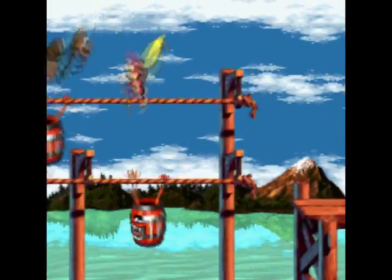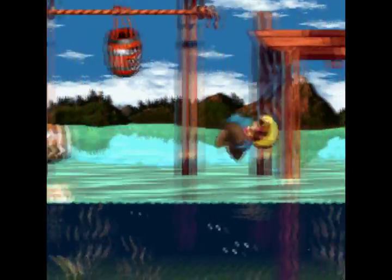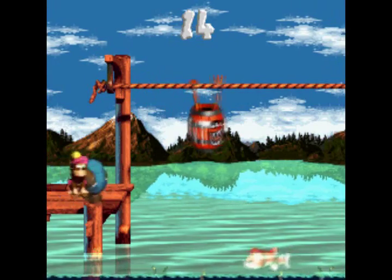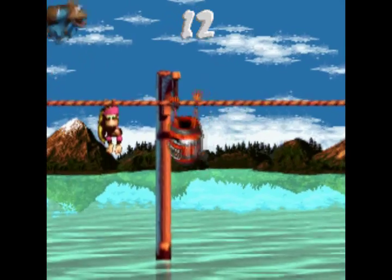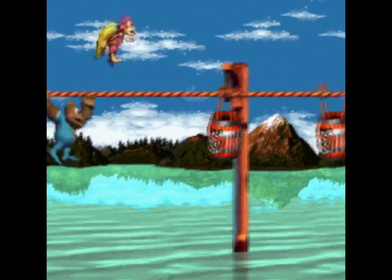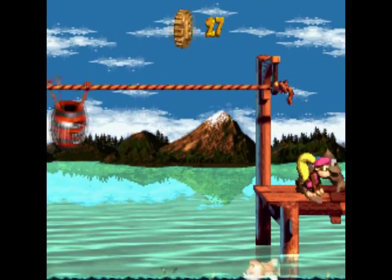We've got a bit of a tricky thing — we've got to get down there because there's something down there. Just time it right — there's a blast barrel sending us to a bonus barrel, and we don't have to brave that Nibbler to reach it. You can try it if you're feeling gutsy, but you'll probably get hit. Let's find this coin. Clasps to get around, but remember — just find a rhythm, just time it right, and you're solid. Dixie's helicopter spin helps if you want to cheese it. There's a bonus coin.